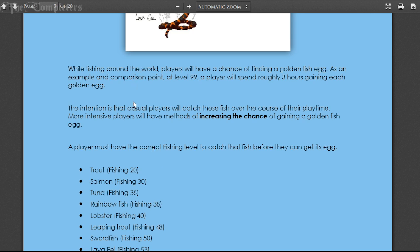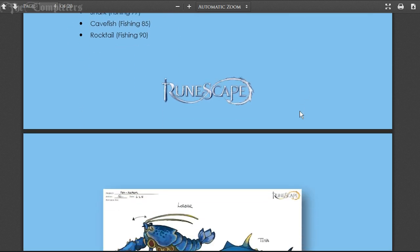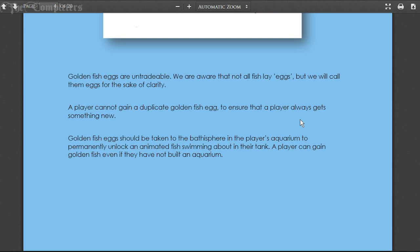You can take that golden fish egg over to your player-owned house, hatch it, and they'll start swimming around in your aquarium. There are methods of increasing the chance to obtain a golden fish egg. The golden fish eggs will be untradeable - they're aware not all fish lay eggs but they'll call them eggs for clarity. Players cannot obtain duplicate golden fish eggs, and they should be taken to the bathysphere in your player-owned house to permanently unlock the fish.